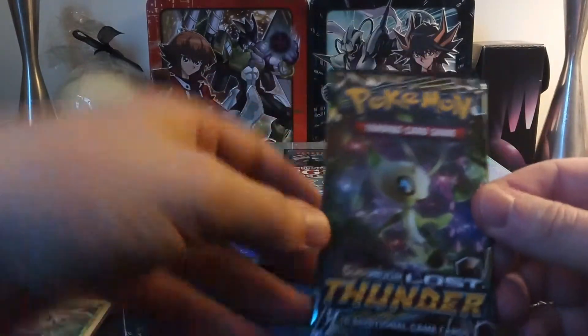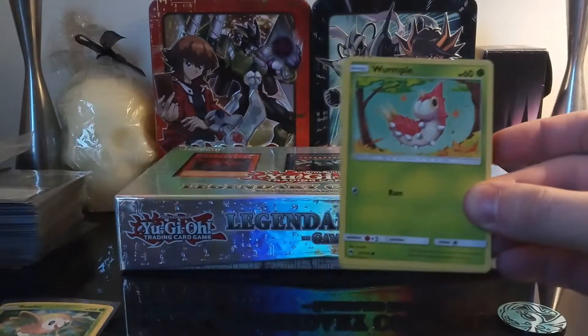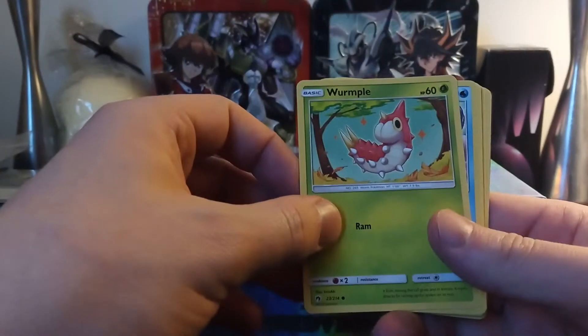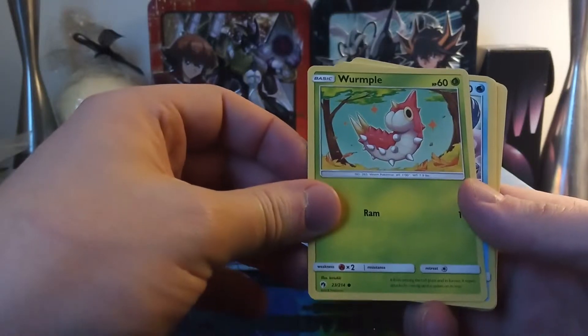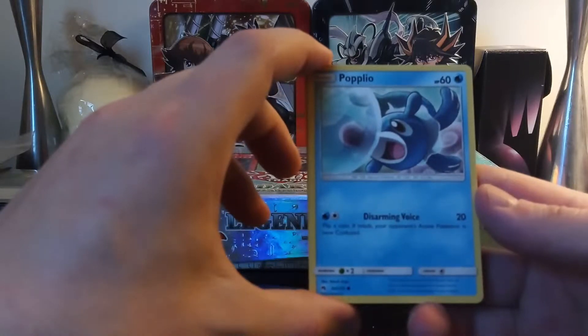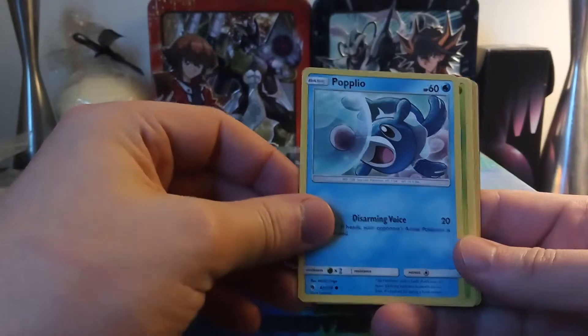Oh wow — Lost Thunder, 10 additional game cards. Gotta catch 'em all boys! I got a nice leaf Pokémon, Wormadam — it's got Ram, 10 points battle damage. It's a nice card, weakness is fire, and has a retreat cost. 23 out of 214. And then Popplio — Disarming Voice, 20 battle damage; flip a coin, if heads your opponent's active Pokémon is now confused. 60 HP and it's a water type.